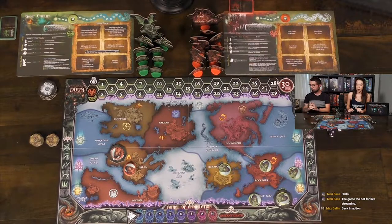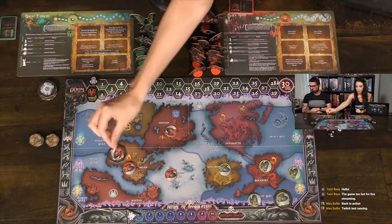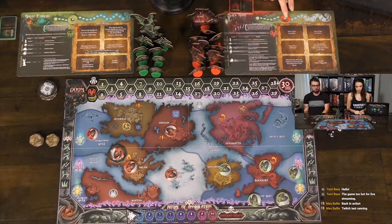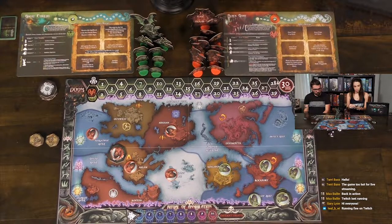Now Callie's turn. She's going to move one acolyte up to Arkham, one down to Martin's Cove, and one up here to Miskatonic River — that's three as well, down to five power. With units in four areas, that meets one of her spellbook objectives. She can play the spellbook Frenzy — ongoing: your cultists now have one combat instead of zero. They can still be captured.